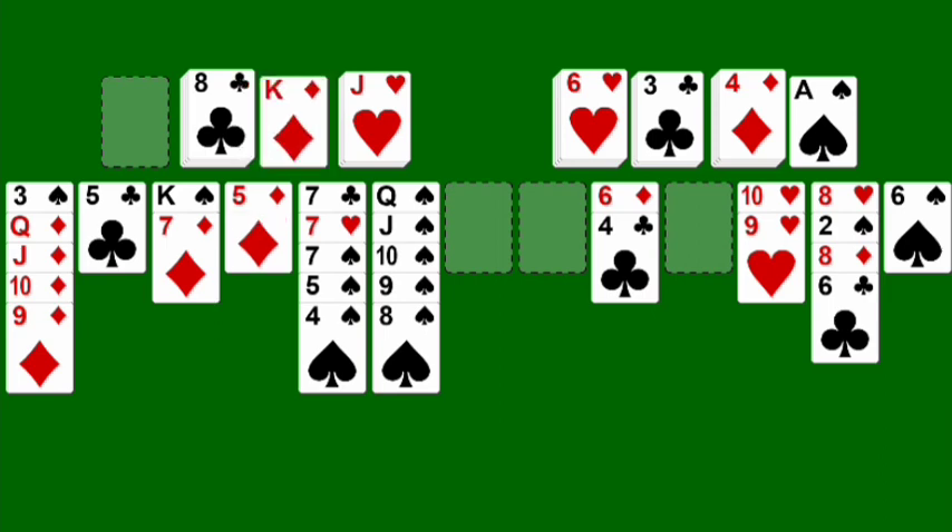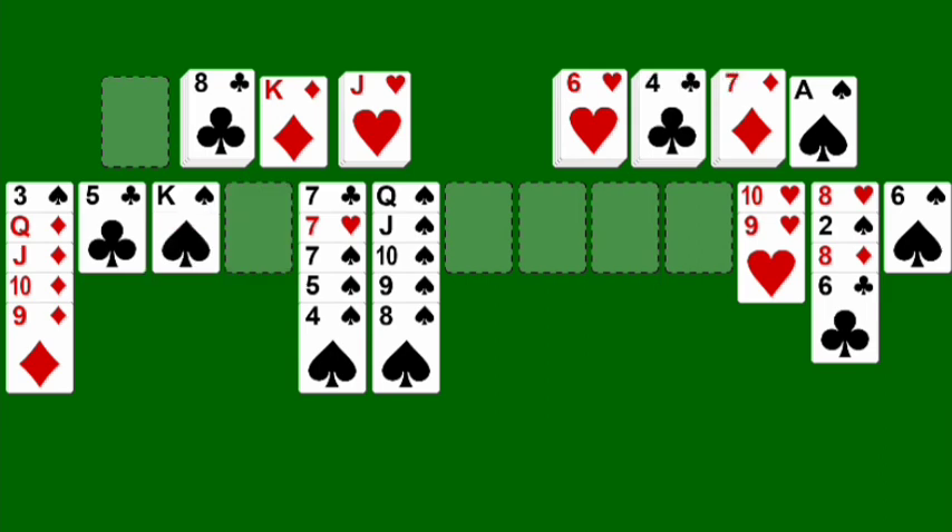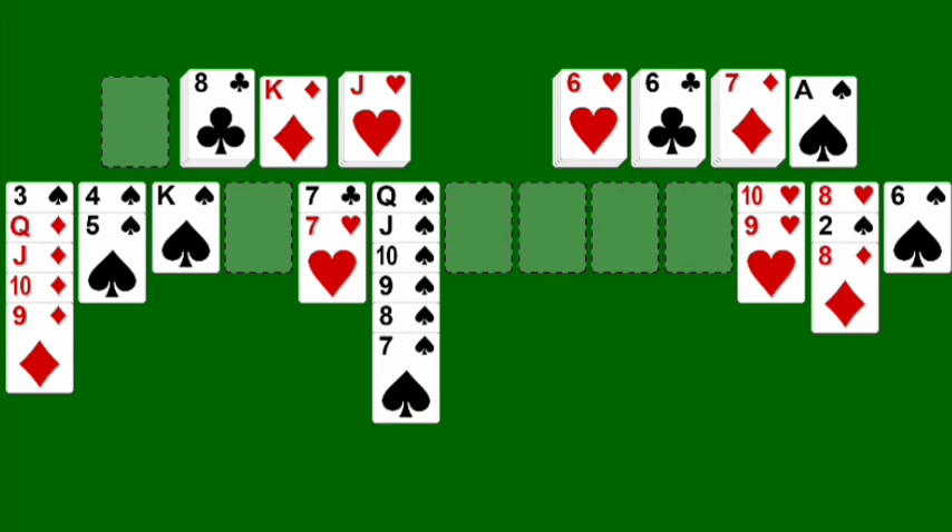This king can go up here. Five of diamonds to the top, six of diamonds there, seven of diamonds. Now we're looking a lot better. Let's go five of clubs up here to the foundation, six of clubs. We just need to get the seven of clubs, which is kind of buried, but we can get it. Move those cards there. There's the seven of clubs. There we go.